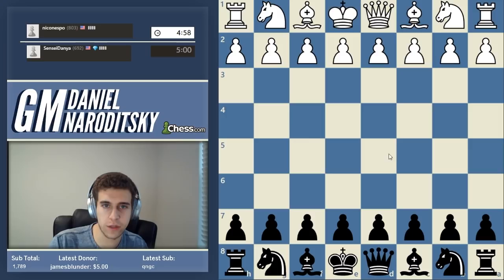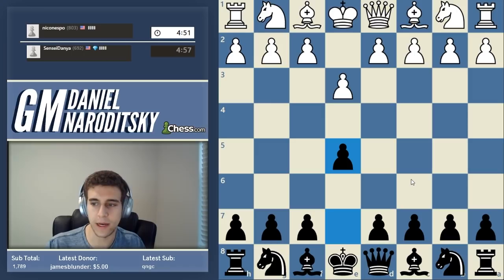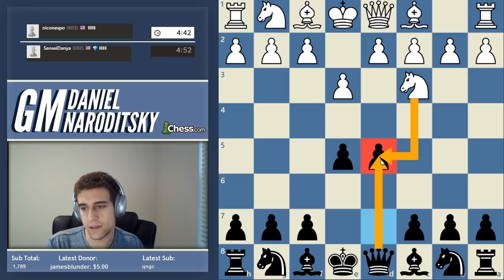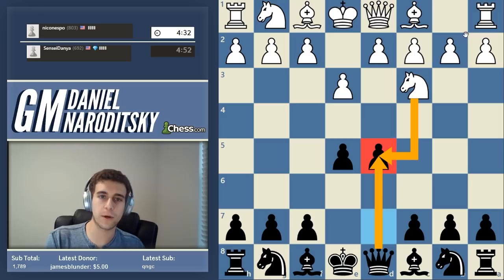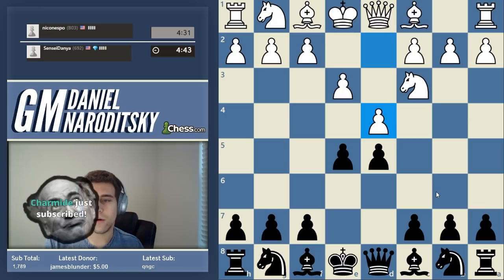We're playing an 800 - actually the first time we are. He goes e3 - we just respond by occupying the center. This is kind of a reverse French, I think it's called Van Kruijs. Knight c3 - he does random stuff and we're just going to occupy the center. The queen is defending the pawn, it's okay. He goes d4 - this is a good example of playing with a closed center. I'm going to show you guys how to play with a closed center.